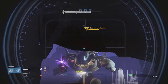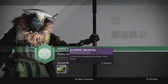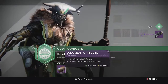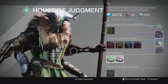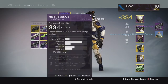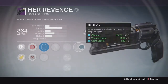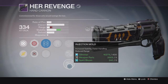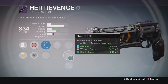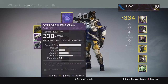Let's get into my drops for the week. Starting off with my first character, my Hunter. For my Elder's weapon, I got the Her Revenge hand cannon, and I also ranked up my House of Judgment, so for that rank-up package we got a Soul Stealer's Claw auto rifle as well. Her Revenge came in at 334 with Rescue Mag and Third Eye. Down the middle we got Hand Loaded, Small Bore, and Injection Mold. Not the greatest perks on that hand cannon, and the base stats don't look too great either.